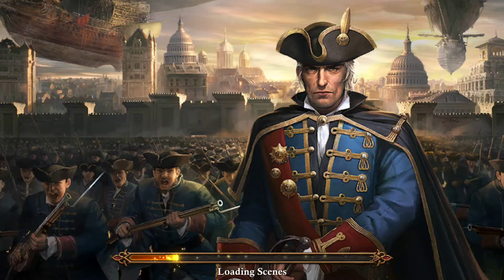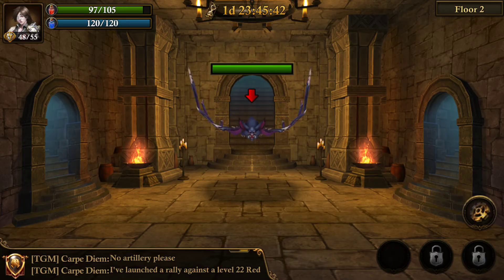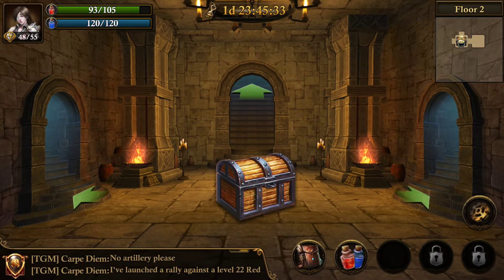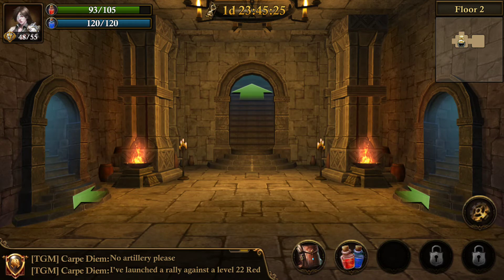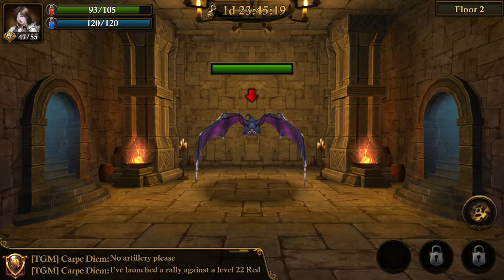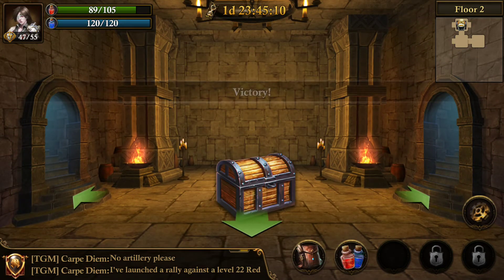We'll continue. We have a fight with a bat. Which way do we want to go? I'm going to go up. Also the same as King of Avalon — you have two days before it resets, and you start back at your last checkpoint.